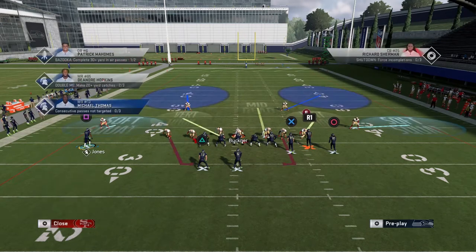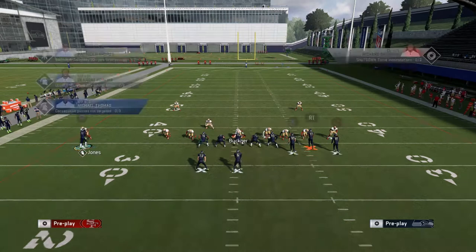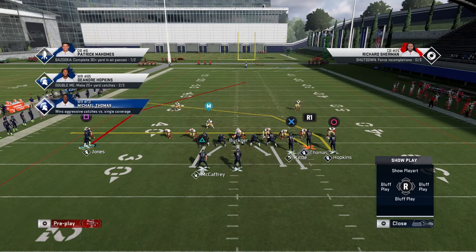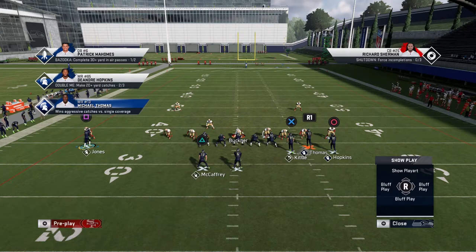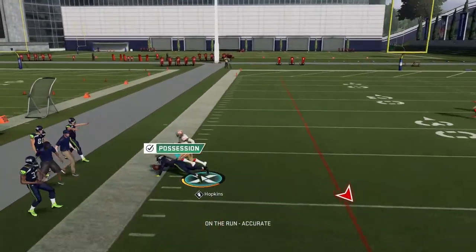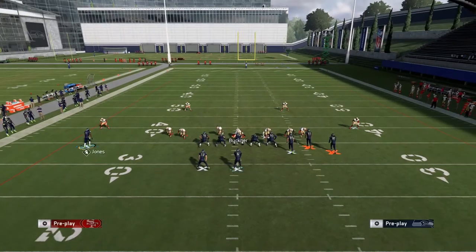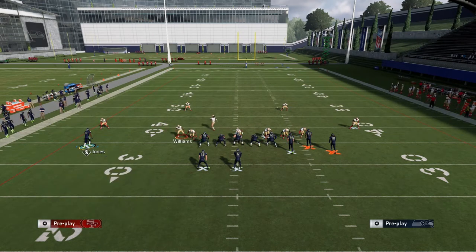What happens if your opponent runs the Cover 2 sink blitz? You'll know which side the cornerback is coming from based on the linebacker that's backed up. The linebacker on the left is backed up, so the cornerback on the left is coming — that's how you know. To block the blitz and still get outside the pocket: double team right here, you can also ID the mic on the cornerback but it's not necessary. Hike the ball, get the chop block, and you can throw that crossing route very easily.